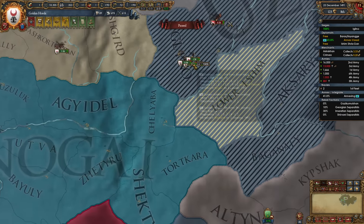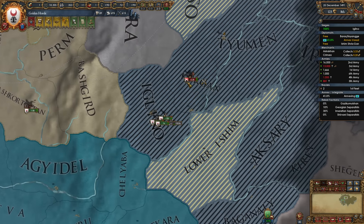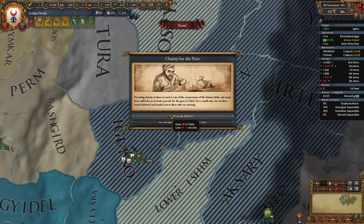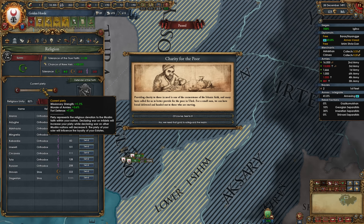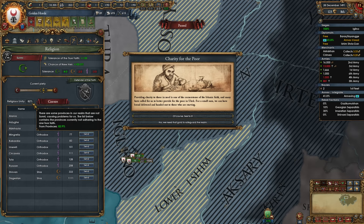Yes, we can access it. The tribes are being rather annoying. There's a charity for the poor event — gain piety, lose ducats, lose piety, lose prestige. Our piety is at 36. The piety would be useful because I am thinking about trying to get caught up here a little bit on the religious unity.